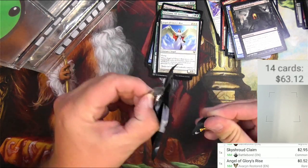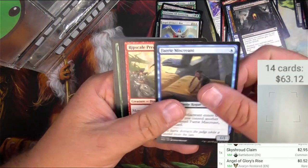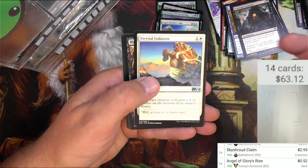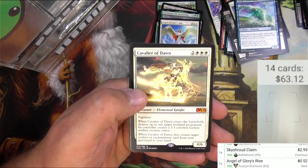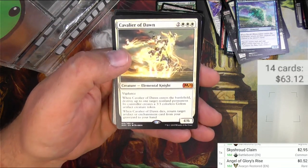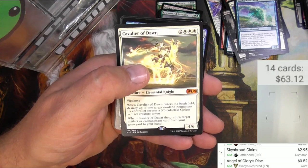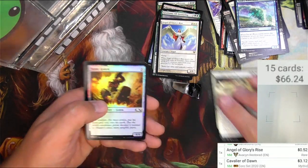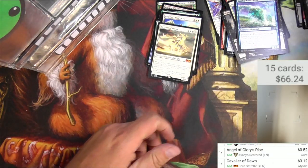Core Set 2020. Fairy Miscreant, Predator Cutthroat, Duress, Eternal Isolation, Blood for Bones, Yorox Wavecrusher. Cavalier of Dawn — very cool, got one of the Cavaliers. Two and three white, Elemental Knight, 4/6 Vigilance. When Cavalier of Dawn enters the battlefield, destroy up to one target non-land permanent; its controller creates a 3/3 Golem. When it dies, return target artifact or enchantment card from your graveyard to your hand. The Cavalier cycle from M20 is kind of a beast. Three bucks — the green one is doing really well, the black one is a good one. Stone Golem in foil, Blossoming Sands.